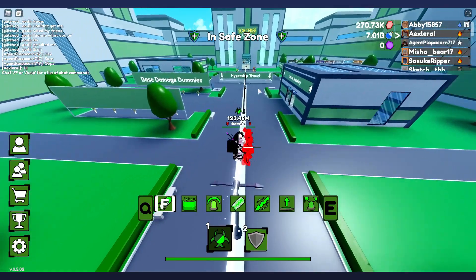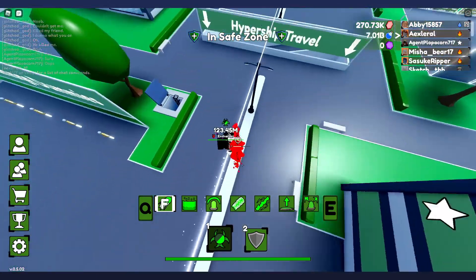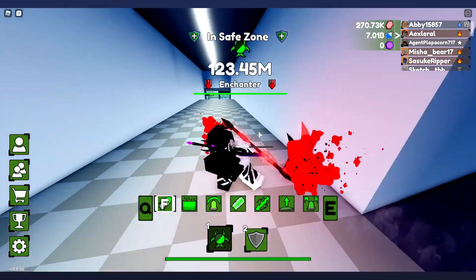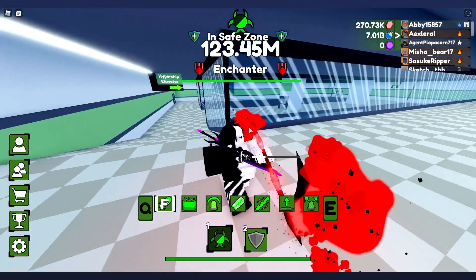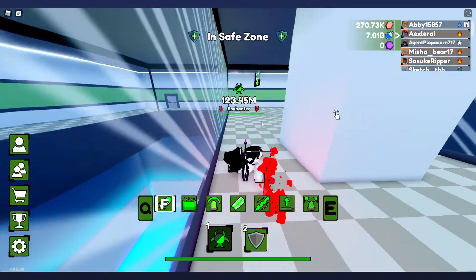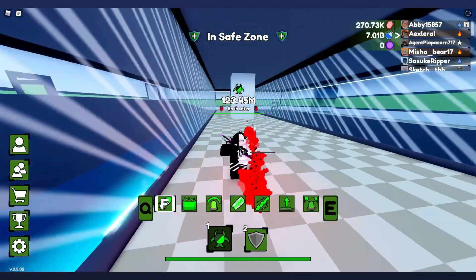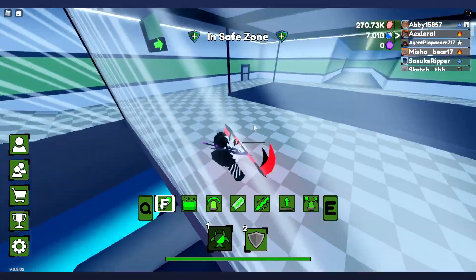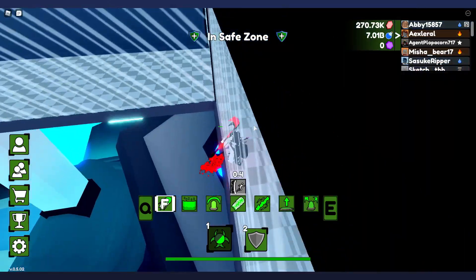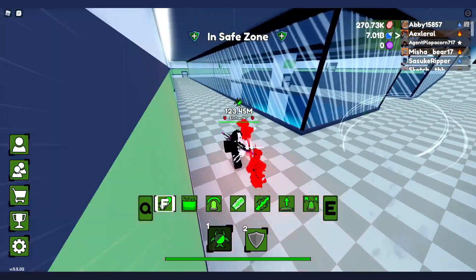So the first thing that's going to get your attention is the hypership travel. It's actually really cool. If you come down here — I don't really understand why that huge ramp is there when you could just jump down — but if you come all the way down you will see an elevator on this side and one on this side. They both take you to the exact same place, and you can literally see a huge spaceship down there. This is the hypership right here.